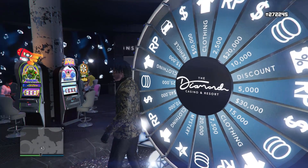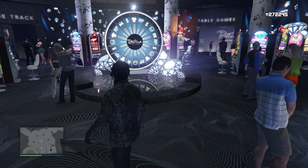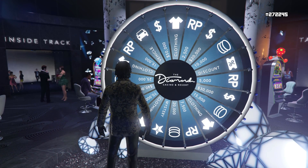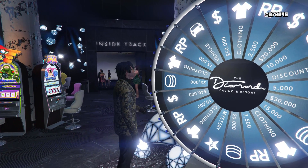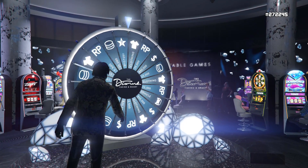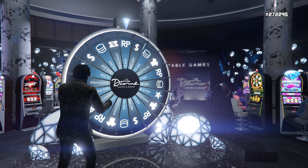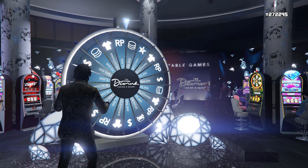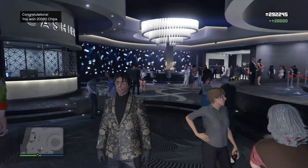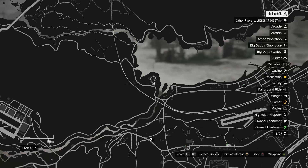You have seven days to spin the wheel, once every 24 hours. Just come up, press right on the d-pad, and try to win the vehicle of the week. I do everything legitimately — I've actually won the car the last three weeks just out of luck. Today I got 20,000 chips, so $20,000 for free just by spinning the wheel. Definitely worth your time.